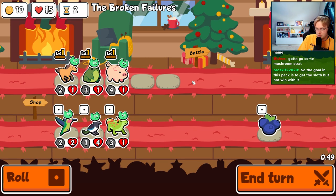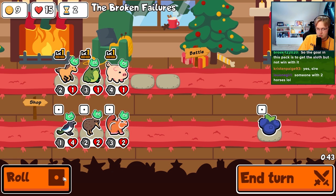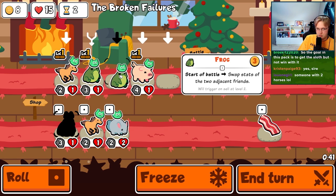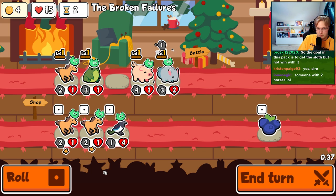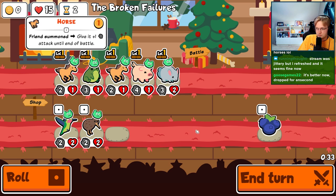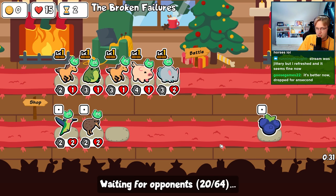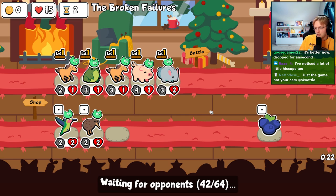The goal in this pack is not just to get the sloth, but to get the sloth and win with it. We're trying to figure out how we can win once we get the sloth, and we think it's with Lioness and Cain. We think not chicken — chicken can be too abused.